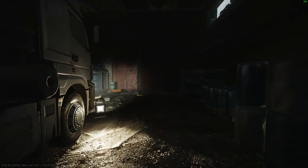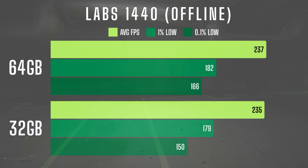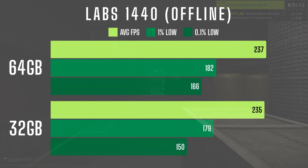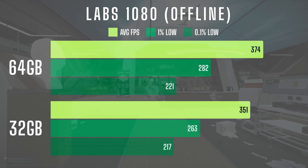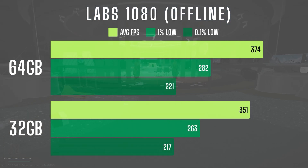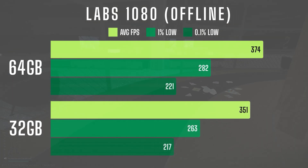In Labs at 1440 offline, 64GB of RAM improves performance slightly with a 0.85% boost in average FPS, but a more noticeable gain of 10.5% in 0.1% lows. This indicates that while overall performance is similar, there are gains in consistency, reducing stuttering during intense moments. In Labs at 1080, 64GB yields a 6.5% increase in average FPS and a moderate improvement in 1% lows at 7%, providing a smoother experience during heavy gameplay moments.